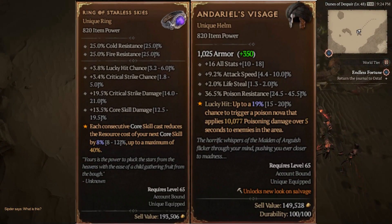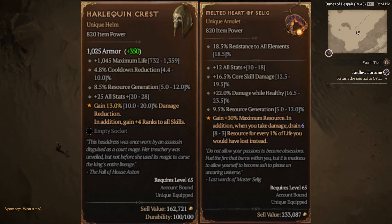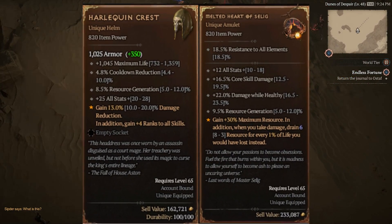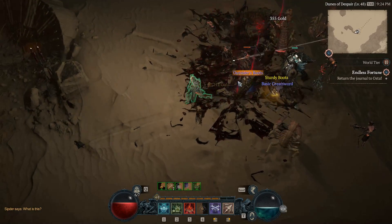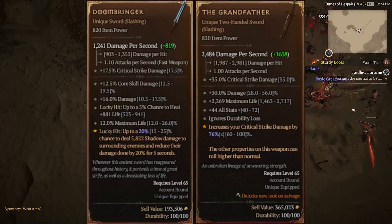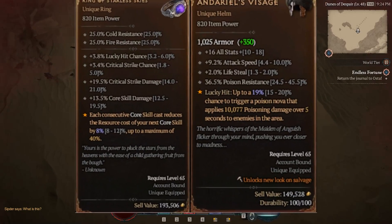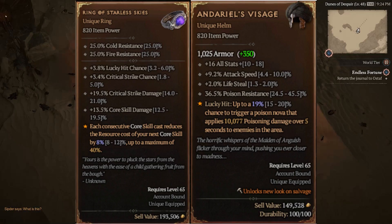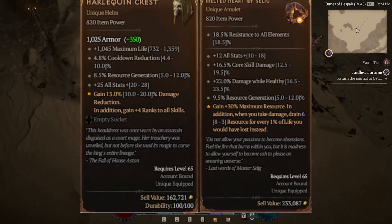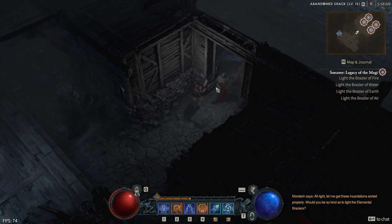In order to obtain these items, players must slay level 85 plus monsters. This means a player seeking these items would either need a level 85 character to find them in the open world, or run Nightmare Dungeons at least Tier 31 or higher. Jackson also confirmed that these 6 Uniques will always drop as Item Power 820, which is consistent with what we have seen previously.